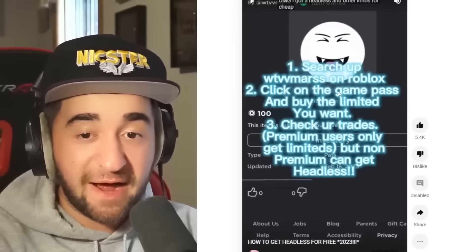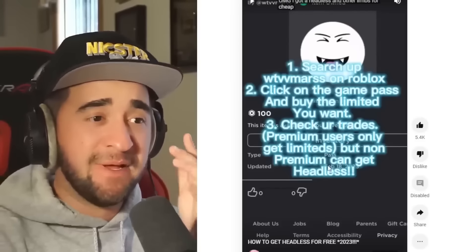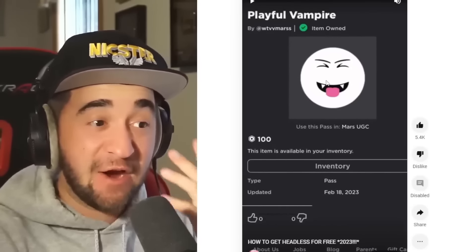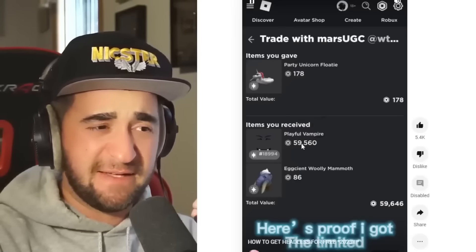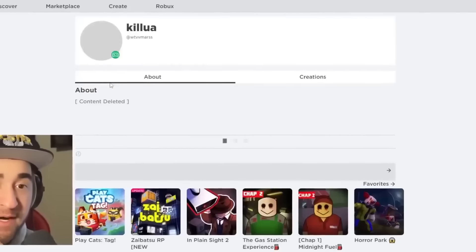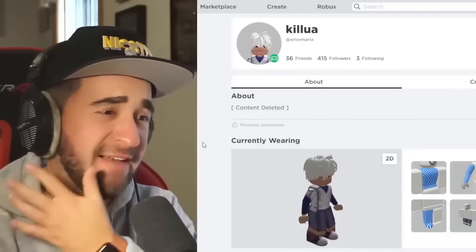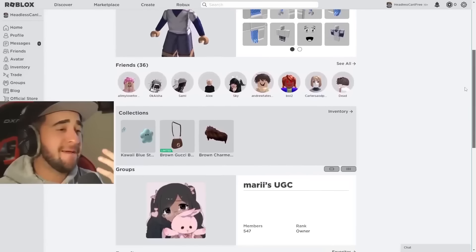It says: search up WTVV Mars on Roblox, click on the Game Pass and buy the limited you want, check your trades — Premium users only get limiteds but non-Premium can get Headless. Here's proof: you literally get it traded to you by someone named Mars UGC. This doesn't sound legal, but let's see if it's real. We looked up the exact name and there is the profile. This person is literally playing a Roblox game right now. However — they are content deleted. That means either this person is a complete scammer who got caught, or they somehow did an insane glitch and Roblox is angry. But I don't want you guys to get scammed, so I'm gonna test this out for you.